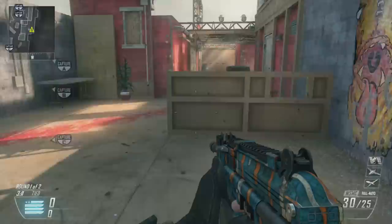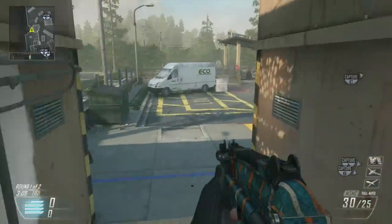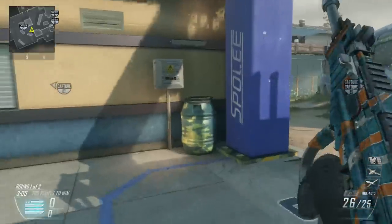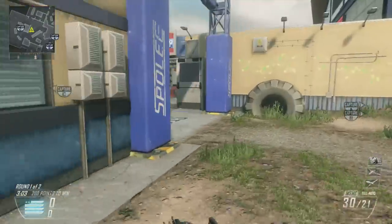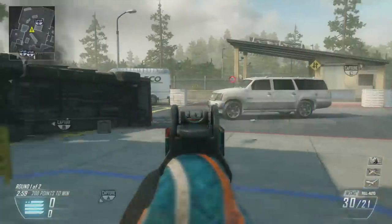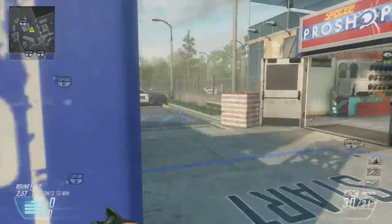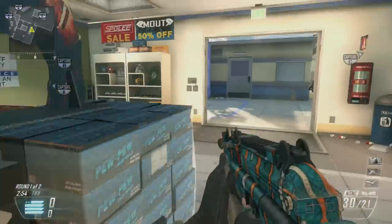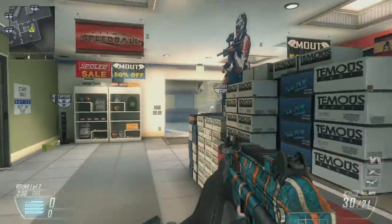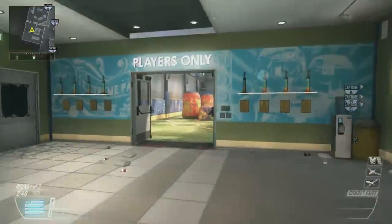Once you kill them over there, they're gonna start spawn trapping behind you over by C. Be careful here because there's a lot of cover — they'll easily come out of nowhere. Once you have some control, go back and forth, aim over here, come around, aim over here. That's basically how you spawn trap them. You can also come inside this room and head glitch behind this thing.